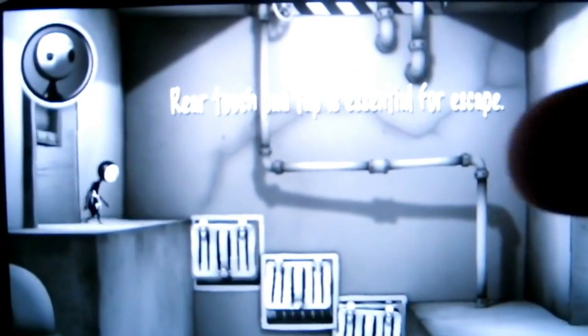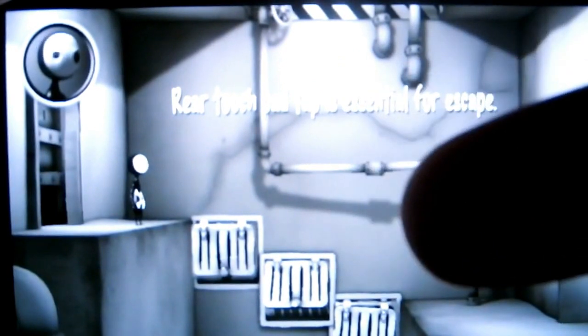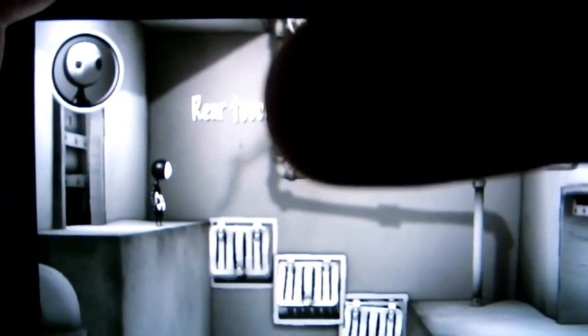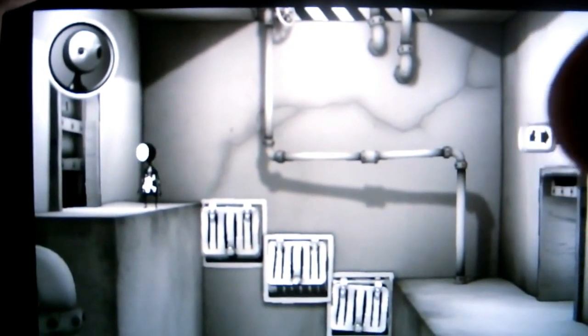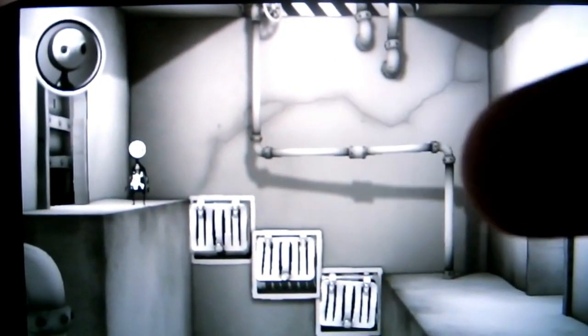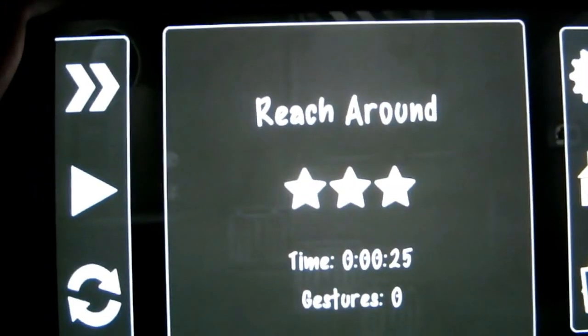Next up is Reach Around. On this level you've got 3 blocks that require you to use the rear touch pad to bring them out — each block requires 3 touches. This will create a platform for Lil to walk to the exit. Obviously you can't see me touching the rear touch pad, but hopefully telling you what you need to do will be enough. Let's restart this level.